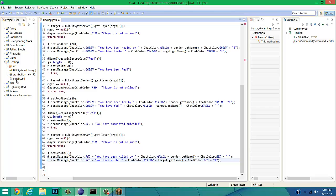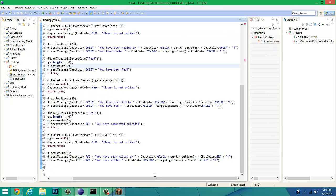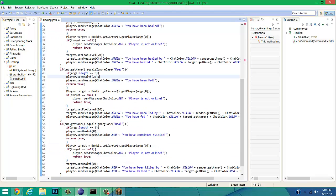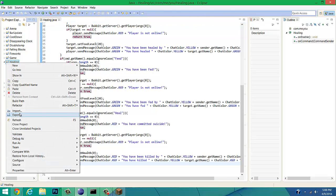Now go into your plugin.yml. Four spaces is the indent — one, two, three, four — and then you start typing. We have heal, feed, and kill listed as three commands with description and usage, though we're not really using those. Save it, and we also need to add a return true at the bottom to fix any remaining errors. Export the plugin.